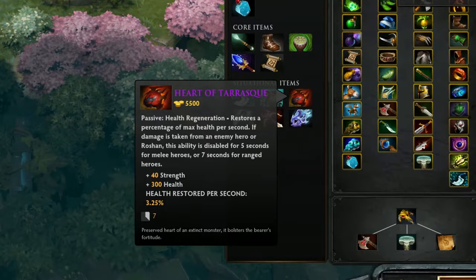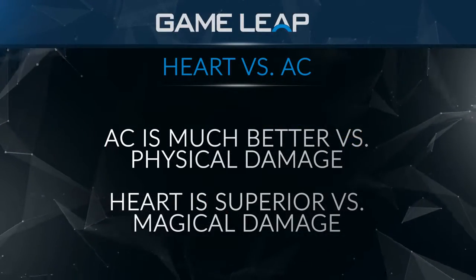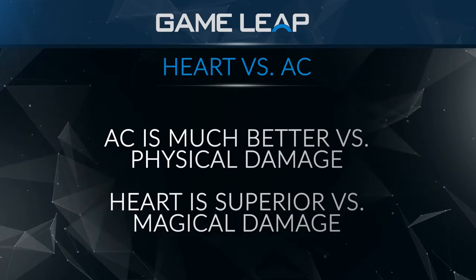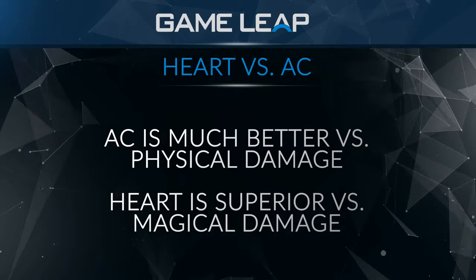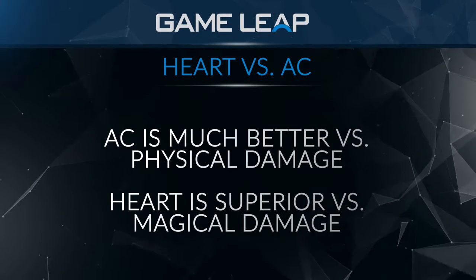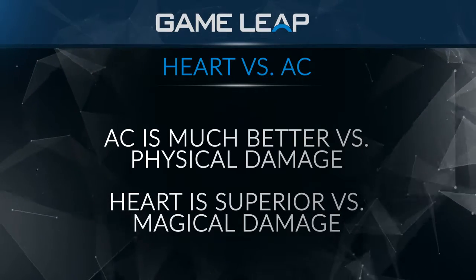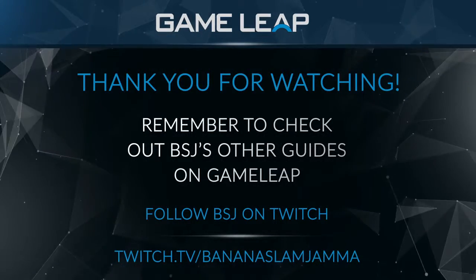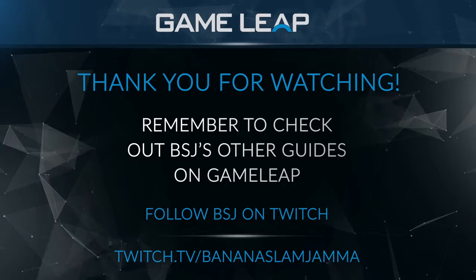Heart is generally best after you already have something like an Assault Cuirass. It's kind of the replacement for AC if they have very little physical damage — if they're all magical damage, like a Storm or QoP core, then Heart is generally just better. It's a lot better for just sieging in general, because the hero has no natural regen mechanic like most other heroes have. The purpose of Heart is to hit the tower, take a little bit of damage, back off, and reload. So if you need base siege and something to help you be tankier to hit a tower, that's when Heart is the best item. Otherwise, Assault Cuirass, Daedalus, and BKB are the items you generally want to look to get.